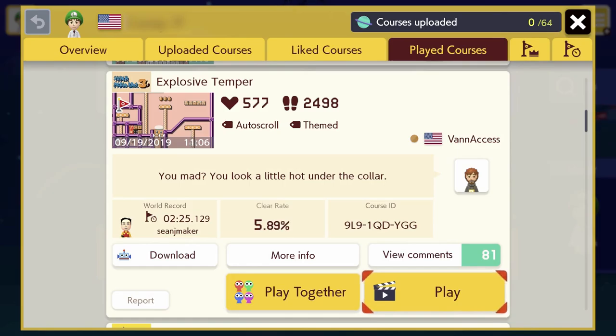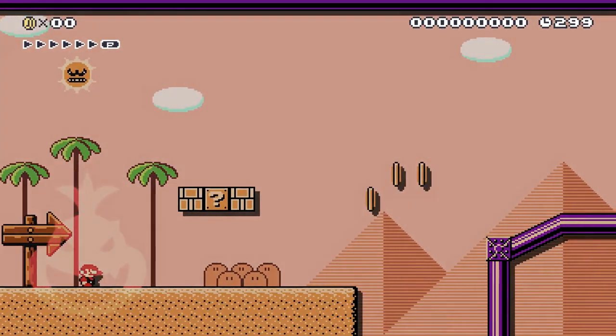The next level looks like it's called Explosive Temper, made by a user named Van Access. His description is, 'You mad? You look a little hot under the collar.' I feel like I'm being called out here already. This course has a pretty low clear rate of around 6% out of about 15,000 attempts. I'm feeling pretty confident in my skills though, so let's see what Explosive Temper is all about. Hopefully I don't get one after playing this course.